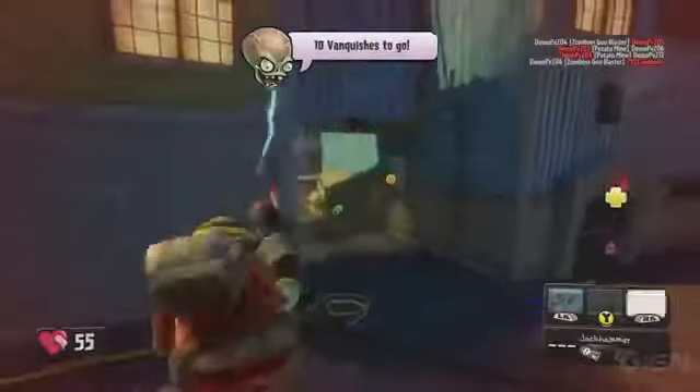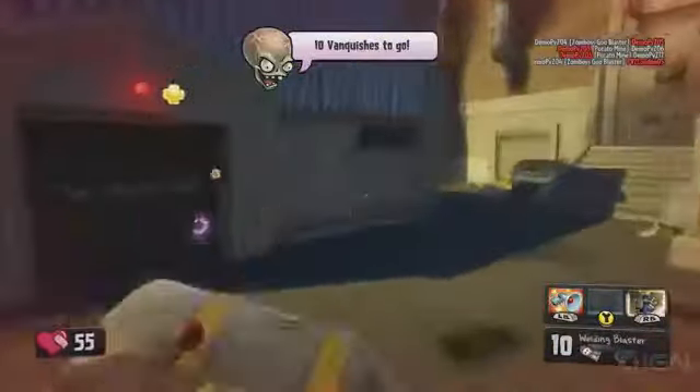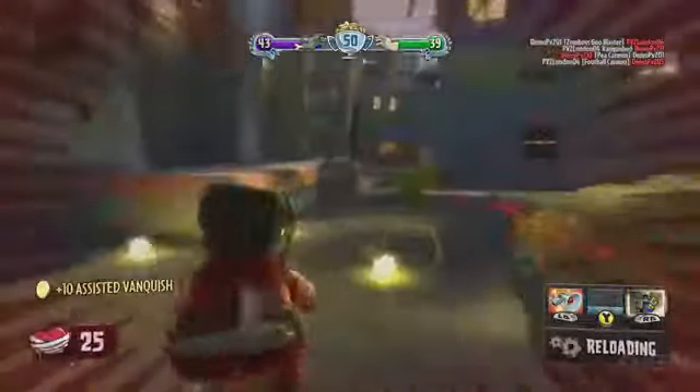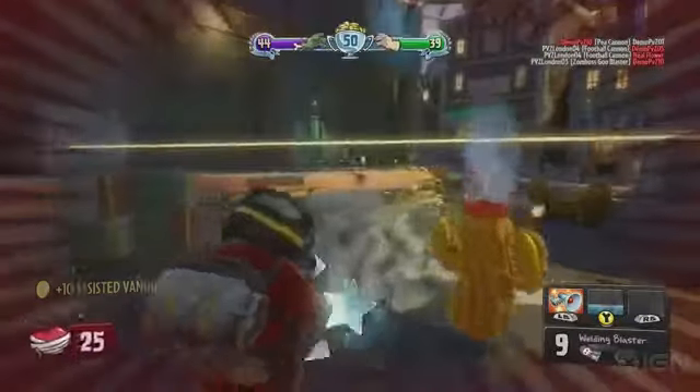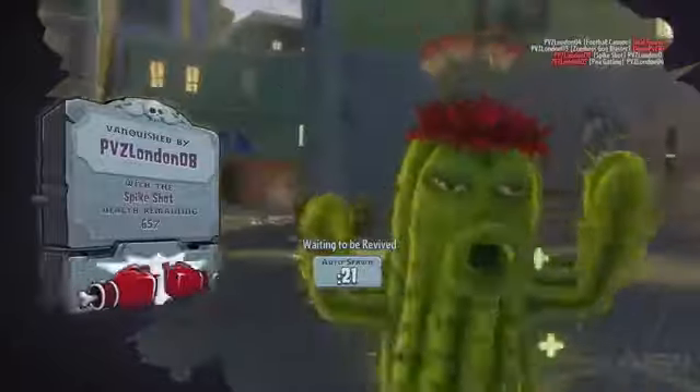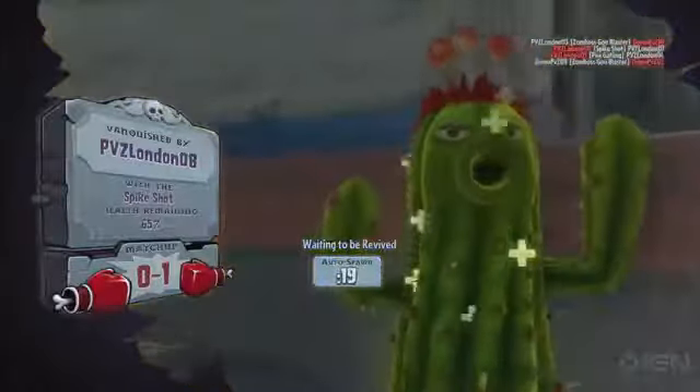Here we are looking at the Engineer. This is his welder variant. He just jumped on the jackhammer, which allows him to move around the battlefield very fast. He can also fire his primary weapon, so it does a lot of damage on the move. The welder variant does a little bit of fire damage with each attack — you see the plants have some fire on them every time they get hit.